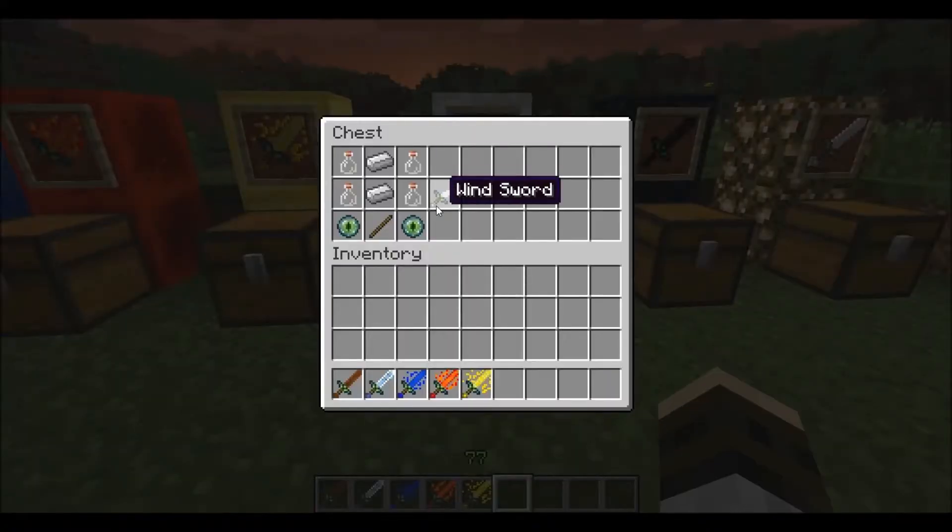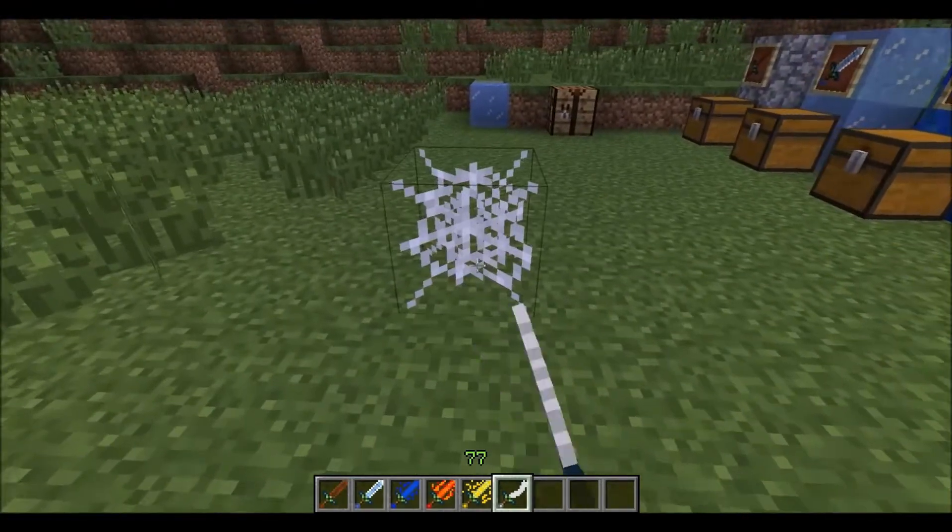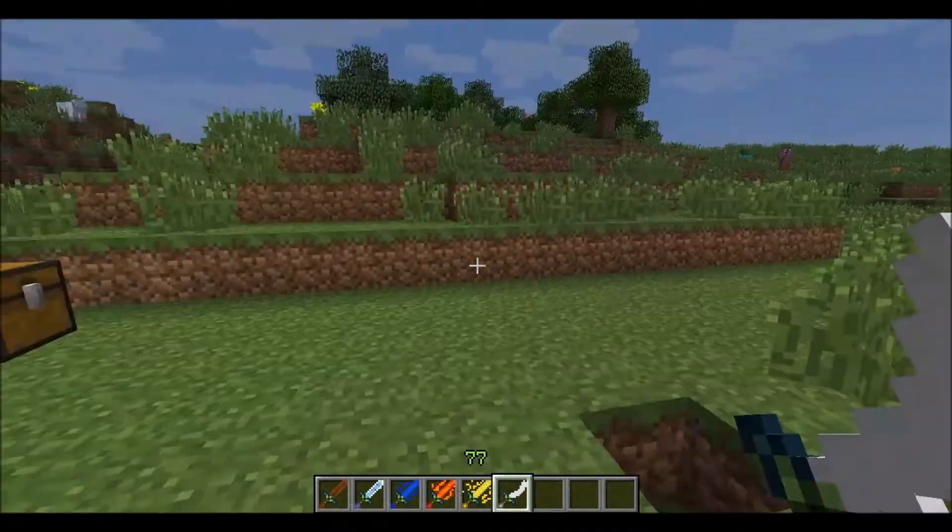Next up is the Wind sword. The Wind sword is basically the base recipe and glass bottles instead. And the Wind sword drops cobwebs. Cool.